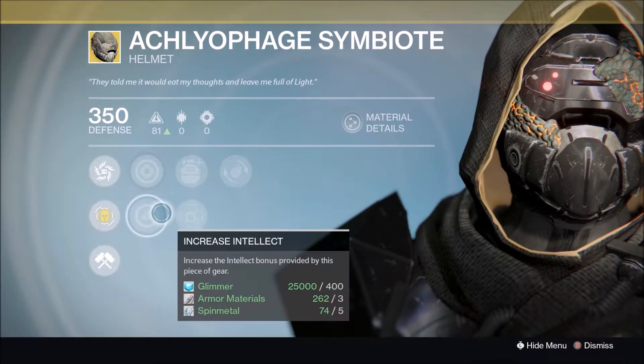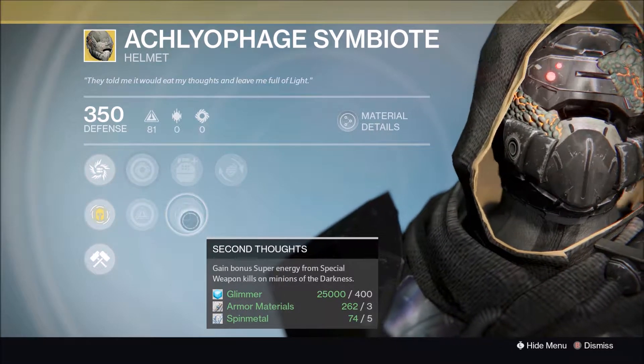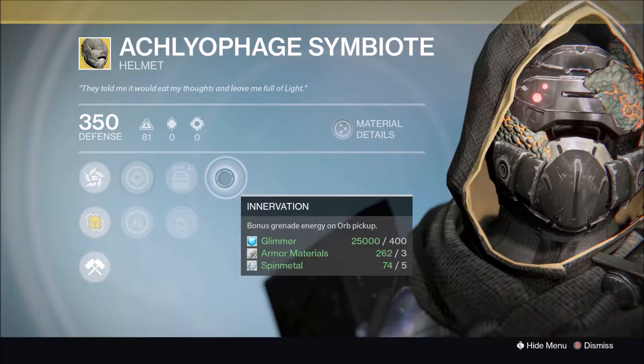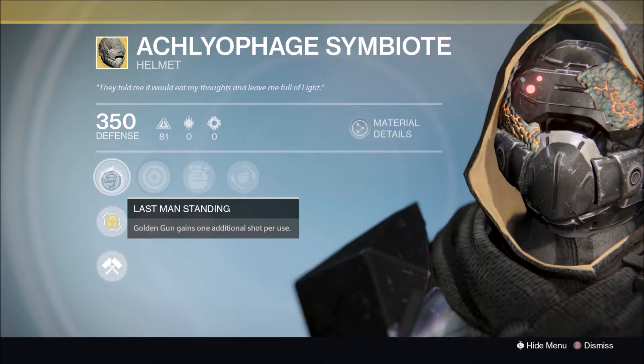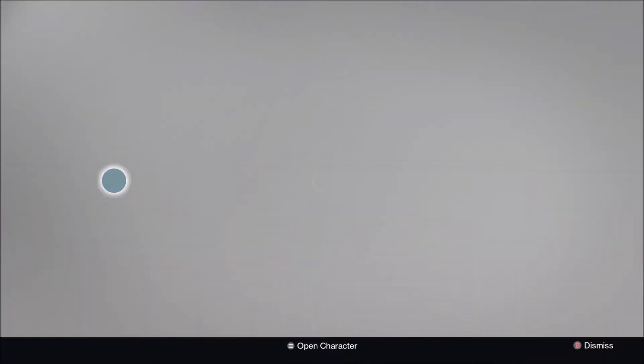For the Hunter, he's selling the Arachnid Hermitage Symbiote with increased Strength and Intellect, Ashes to Assets, Second Thoughts, Invigoration. The exotic perk is Last Man Standing — Golden Gun gains one additional shot per use.